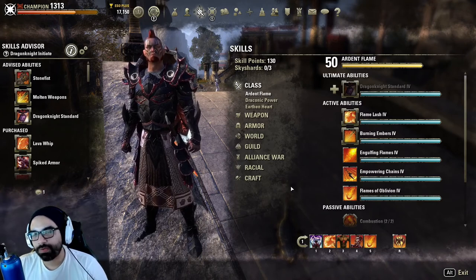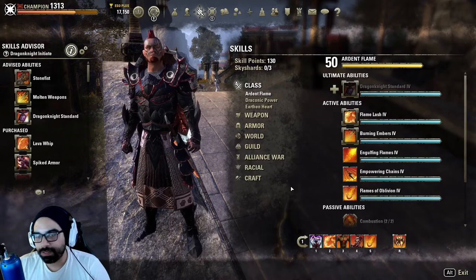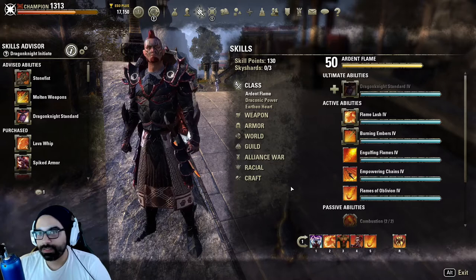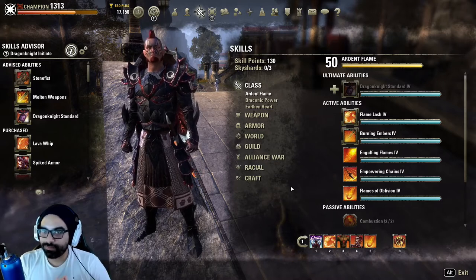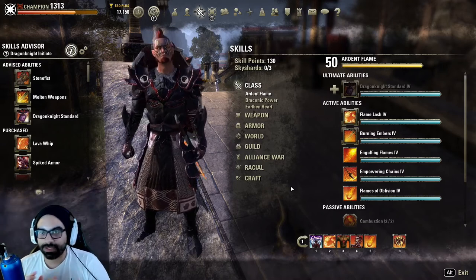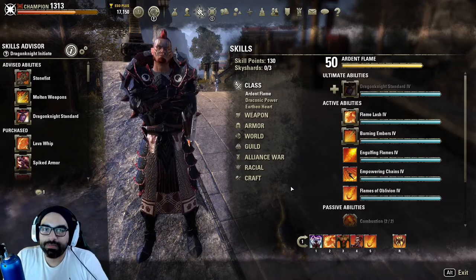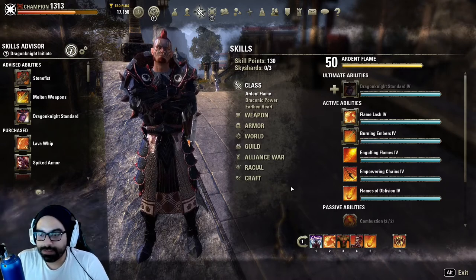One of the biggest problems with Magicka DK is, hands down, ever since they nerfed Battle Roar, it's been their sustain. This typically leads you to either build for damage and survivability and not have the greatest sustain, or to build for sustain and some damage but have minimal survivability — especially by comparison to Stamina DK.